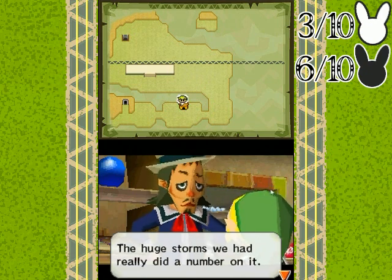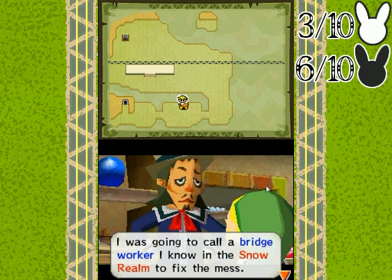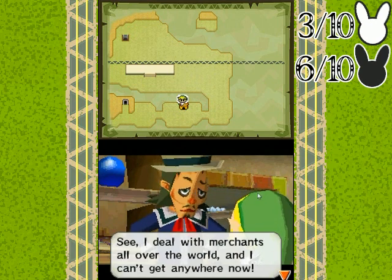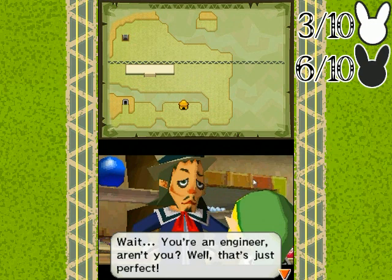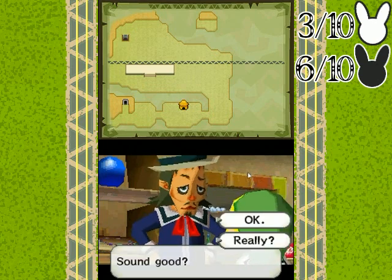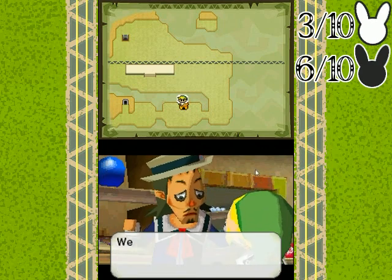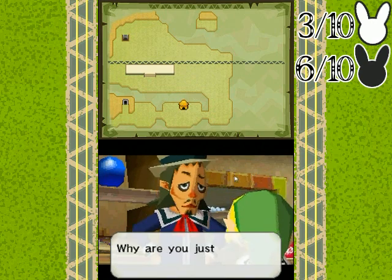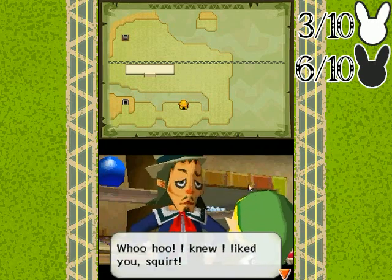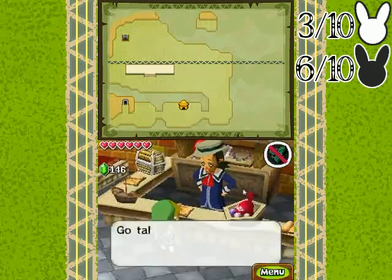"The huge storms we had really did a number on it. I was going to call a bridge worker I know in the snow realm to fix this mess, but with the spirit tracks vanishing I've got bigger fish to fry. I deal with merchants all over the world and I can't get anywhere now. Wait — you're an engineer, aren't you? Well that's just perfect. Go fetch that bridge worker so we can both get on with our business." How do we get roped into this?!